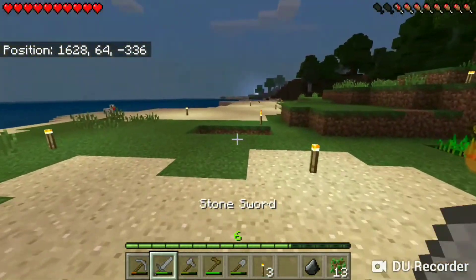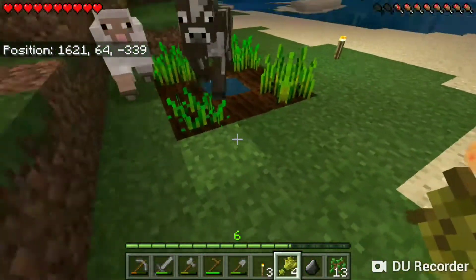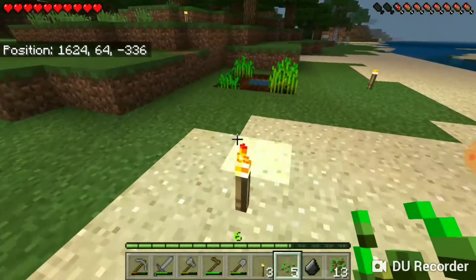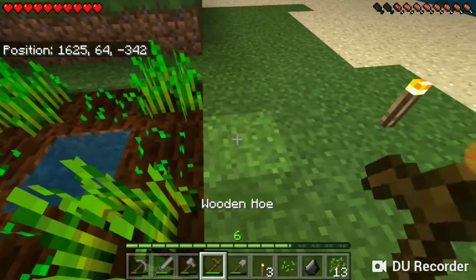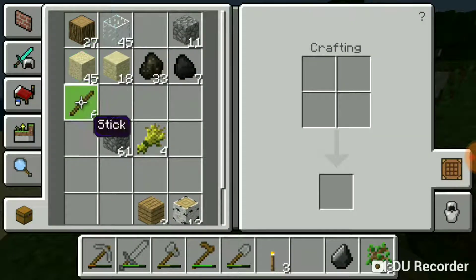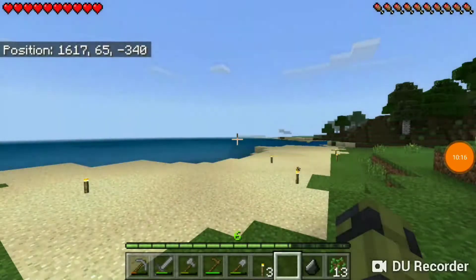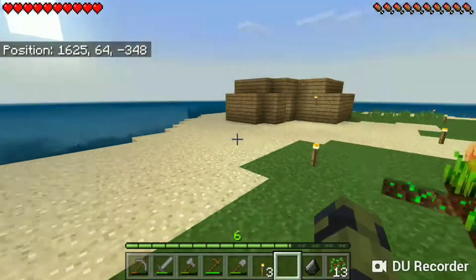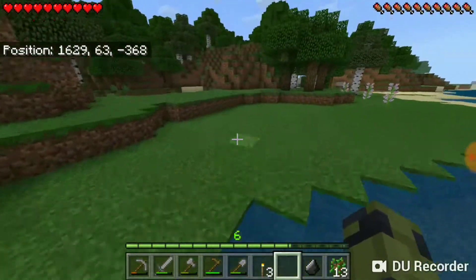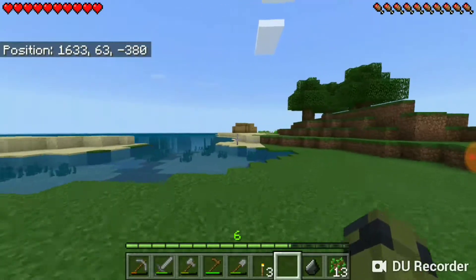We'll dig up this bit of the wheat farm — they get attracted by wheat, so put that away so we don't get more critters following us. We'll keep hoeing and expanding this farm because we really want to just keep going until we have a full farm set up. We'll quickly eat our last piece of pork chop and check the time — okay, we can go for a bit longer.